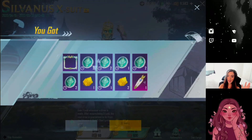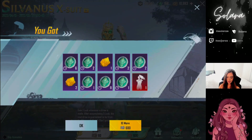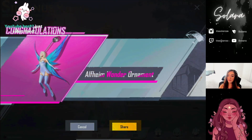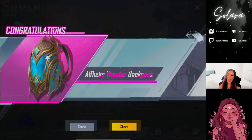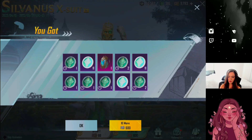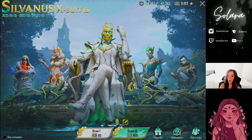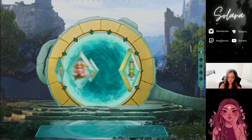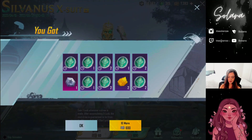We got duplicates again — 32 extra coins. Got a new emote. Someone subscribed! We got the Alfheim Wonder ornaments — a little fairy, super cute. We also got the Alfheim Wonder backpack — this gives me Poseidon backpack vibes. We got a ton of duplicate mythic emotes, but those coins are going to come in handy. We have pretty much all the accessories except for the x-suit skin. More duplicates — still not one mythic yet.